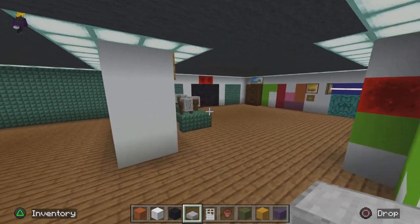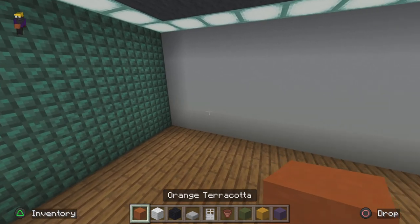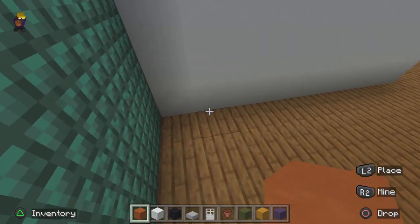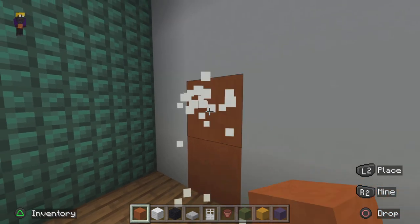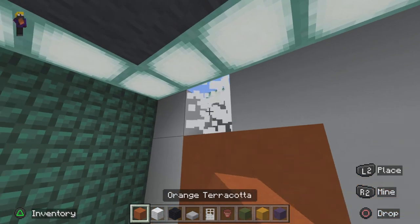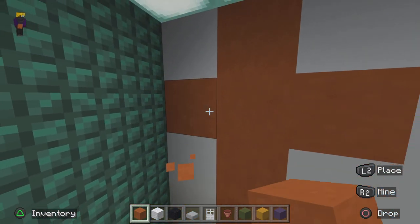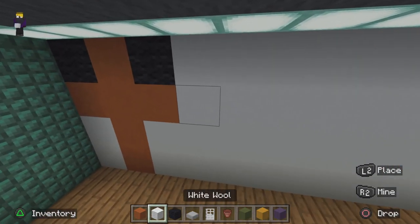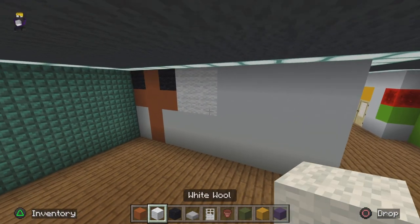Alright guys, now that we've done that, we're gonna be doing this room. First thing — I don't know all their names, I just know Jumbo Josh and Ban Ban — we're gonna go to this wall and place some orange terracotta blocks like that, then do this sort of shape, and then two eyes here with black wool.